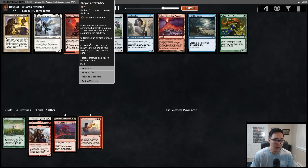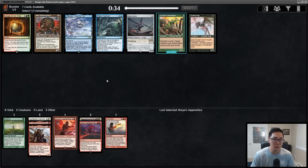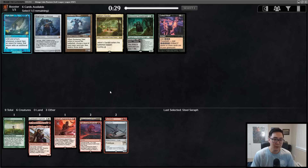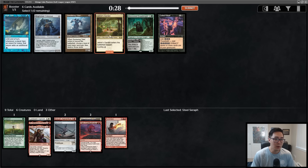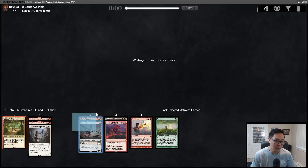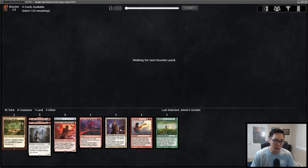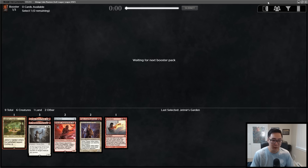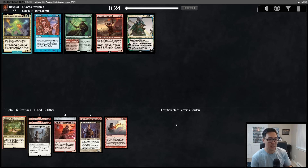Let's just take the red card and see where this goes. I'll take a Steel Serf here. If we do end up in Boros, note that our mana is quite bad — we don't have any red-white lands. I will take this Jetmir's Garden — it comes into play tapped but given our double white and double red cards so far it's something we're interested in. Off the Fast Bond for now.